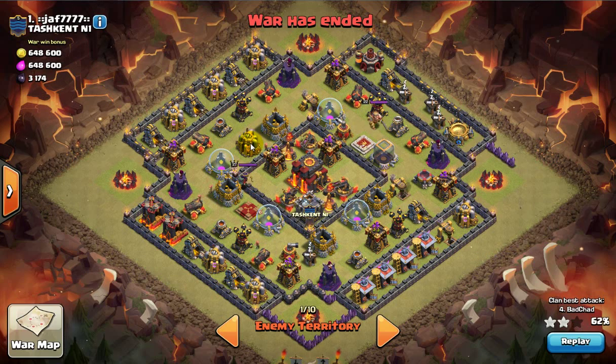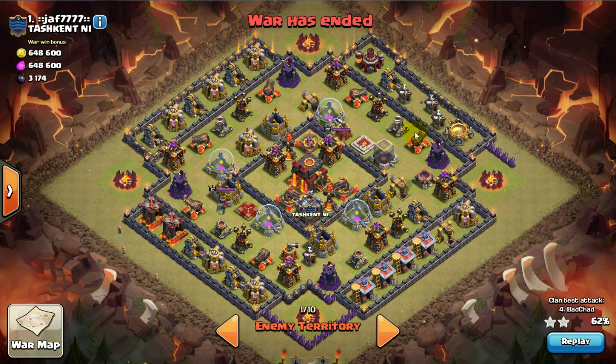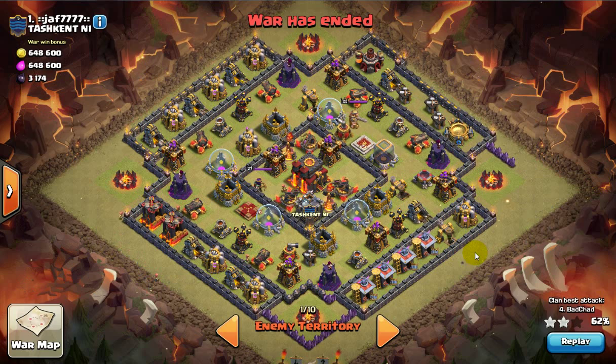This design works really well against attackers who don't know what they're doing, because it's got the strongest defenses in the core — your Infernos, your Teslas are probably in here, and the X-Bows. Right around the outside is a ring of all collectors with no defenses. The idea is your Golems, Giants, or Balloons split and go around the outside and you never get to that core.